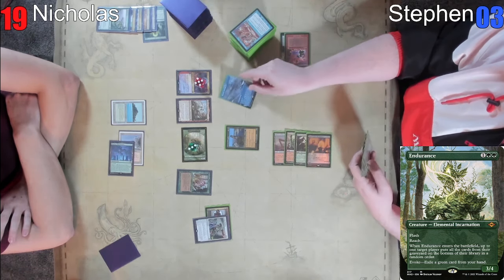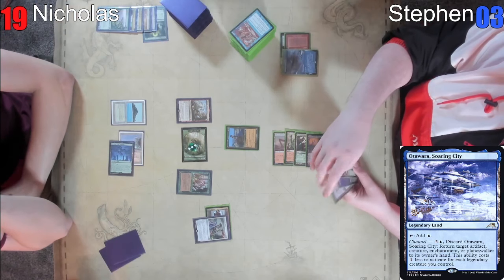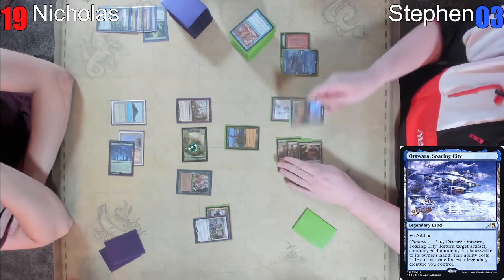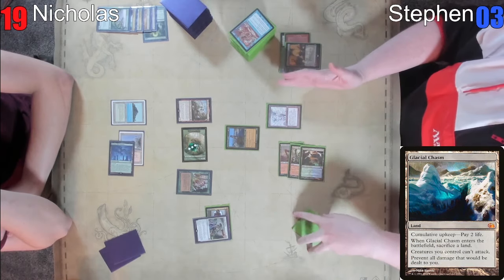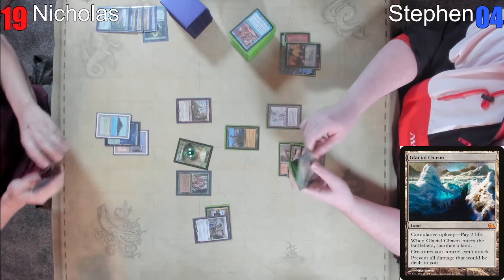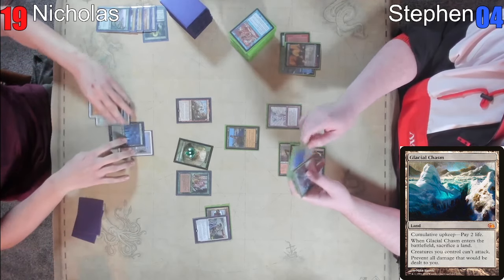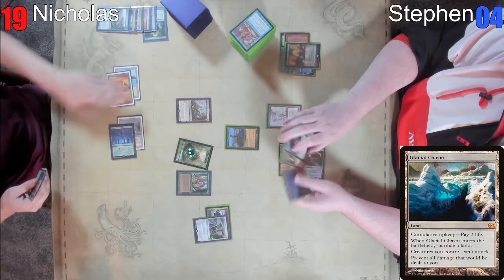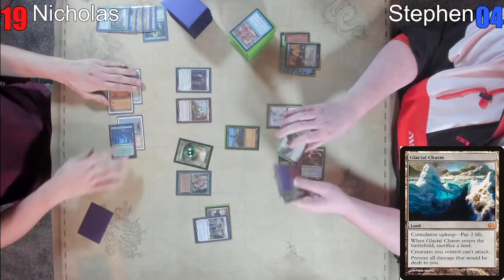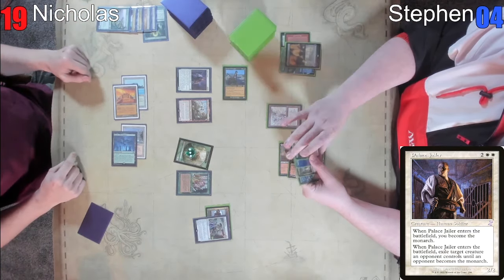I'm going to Orcish Bowmasters your pup. Adios, dog. Then I'm going to play this Glacial Chasm. Oh, that's very annoying. I'm going to gain a life and sacrifice the Grove. Pass turn. I forgot about the enters the battlefield effect that that card has. Now all we need is a Solitary. Not playing that card. Seven breaths. Darn. I'm going to Palace Jailer — oh, that's pretty good. We'll hit the Courser there.